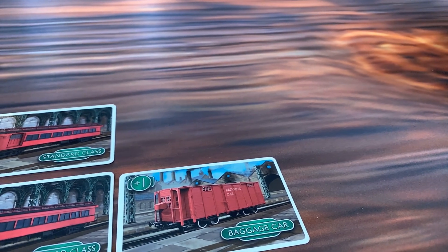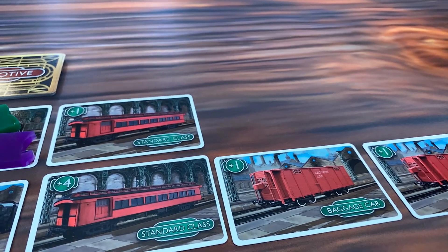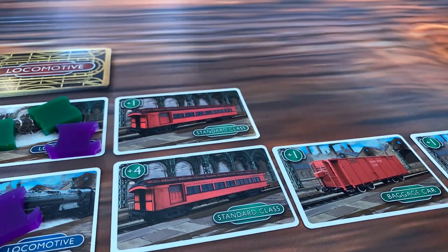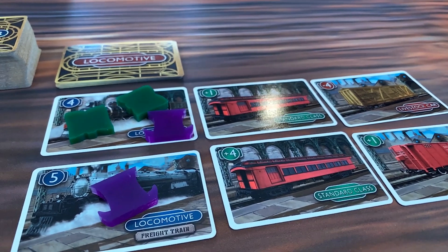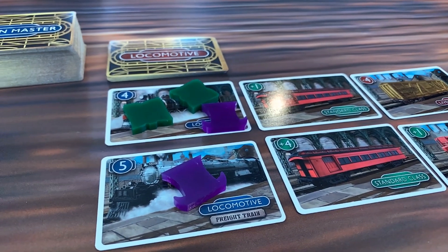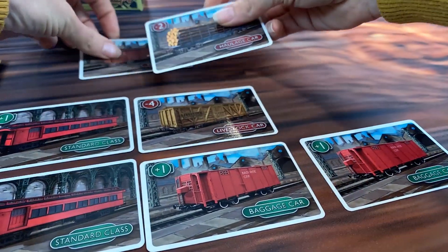In Station Master, you represent a Station Master, charged with getting several locomotives out of the station by day's end. On your turn, you can play a card from your hand onto one of these locomotives to score points, or you can place one of your passenger pawns on a locomotive. Each locomotive has a number which represents the maximum number of passenger pawns permitted, and the number of train cars that can be attached to the locomotive before the train scores.